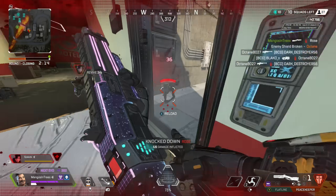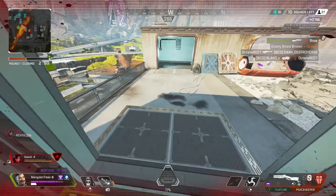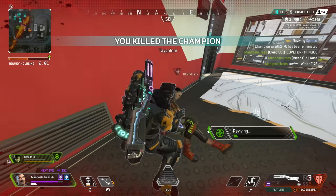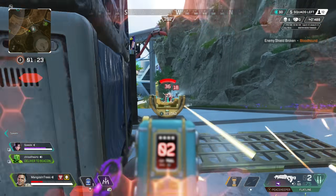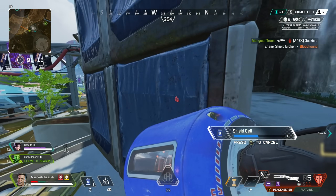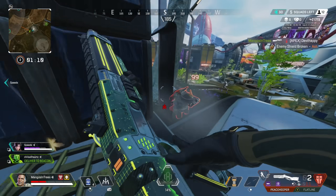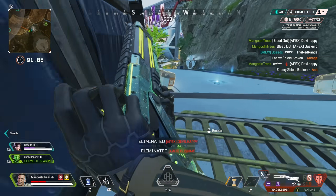ALC fine-tunes so much of your sensitivity that I can confidently say, in my several hundred coaching sessions, 9 out of 10 players on ALC have worse aim than they should on controller. And when I get them to switch off, they always see better results with their aim and accuracy. I know ALC can work for some people, but by and far, you don't need it. You can just use the normal sensitivities Apex has to offer and perform extremely well. The sensitivity I use is 4-4 with a classic response curve. Sensitivity is a preference at the end of the day, but I wouldn't give you this tip if I didn't have a ton of data to back it up.